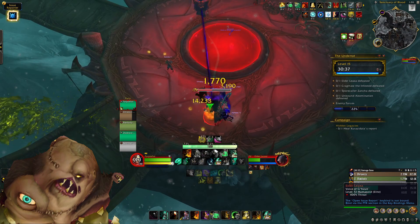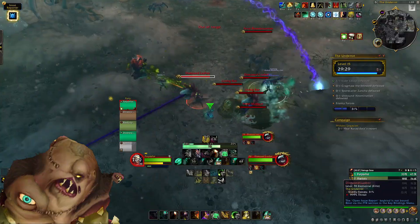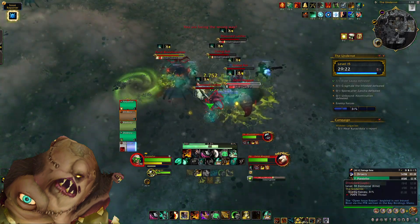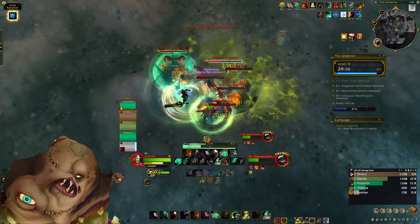After the first boss there is some new trash to keep an eye on. The first is the Diseased Lasher, which has the Decaying Mind cast. This applies a healing absorb to a party member and stuns them until it is either healed up or the disease is dispelled. This is probably the highest priority kick, as you always want to make sure your party members are not getting stunned.